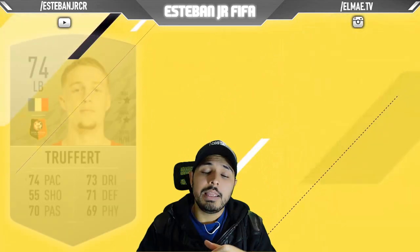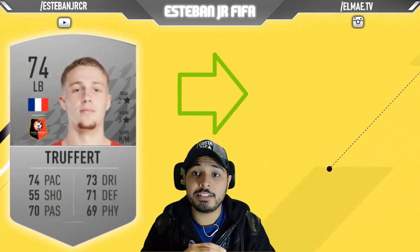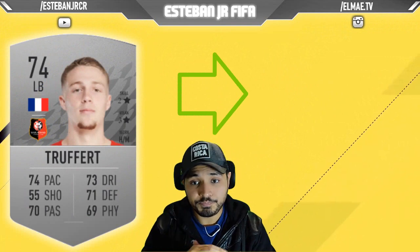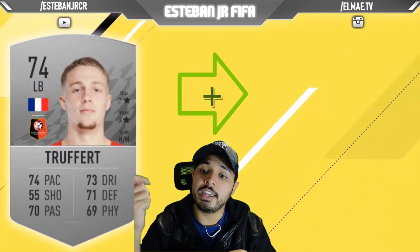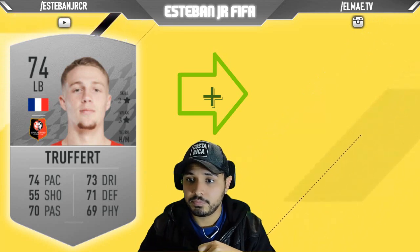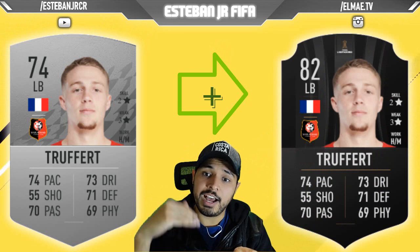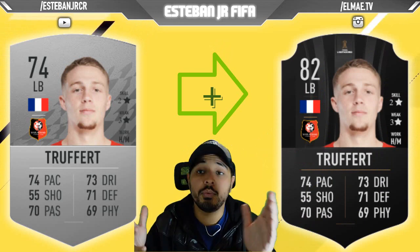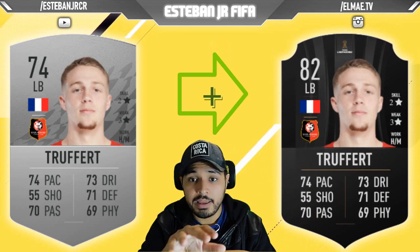Later we have another French player but this time he is playing for Greenness. At number 14, he is a 74 and he can scale to an 82. I want to highlight that his work rates are really good — high attacking and medium defending. These are the work rates that I really prefer for my left backs and right backs.